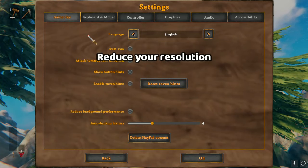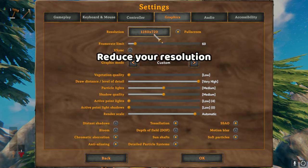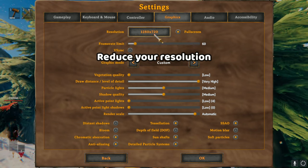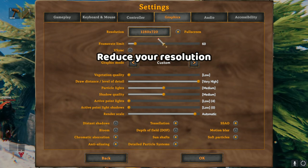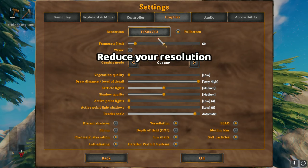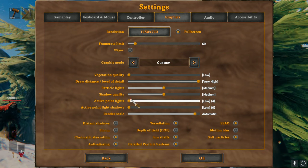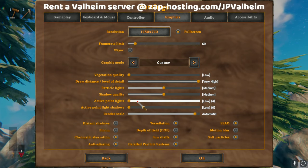First things first is to go into your settings and consider running the game in a lower resolution. This has a big effect, while allowing you to have some cooler lighting and other effects if you have a worse computer. Personally, I have a smooth Valheim experience if I run it at 720p, but I don't have a good enough computer to run it at 1080p and record. Another thing you can do is turn down your active point light setting. If you set it to the lowest setting, you won't experience anywhere near as much campfire lag or lighting lag.